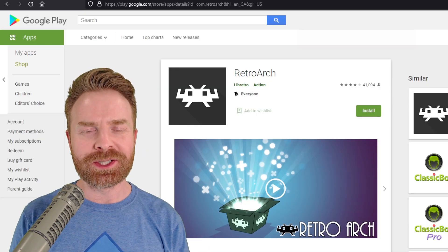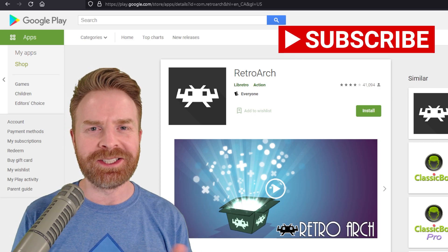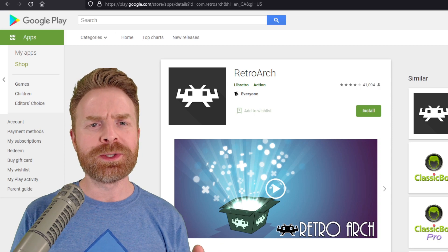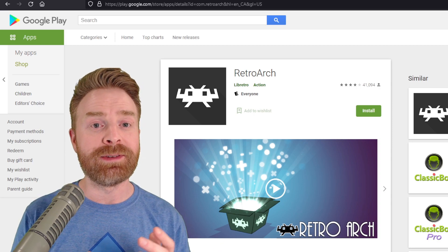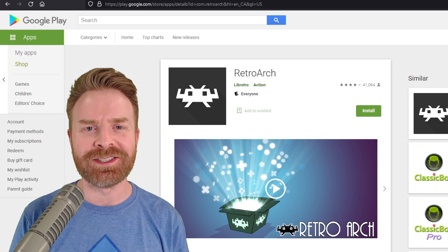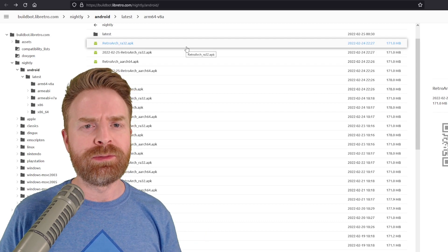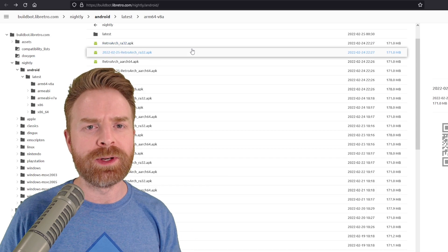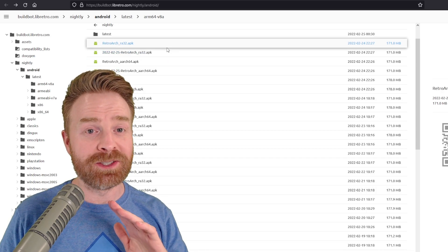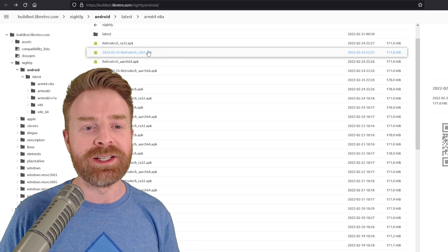Last up, we're talking about RetroArch on Android, just not the Google Play Store version of RetroArch, at least at the time of filming. RetroArch just had a pretty big update in the development versions — they have now fixed the scoped storage issue on Android devices. If you are interested in testing out one of these development builds of RetroArch on Android, I will leave a link in the description below, but just be warned, it's not guaranteed everything is going to work smoothly, because this is technically not a stable release.